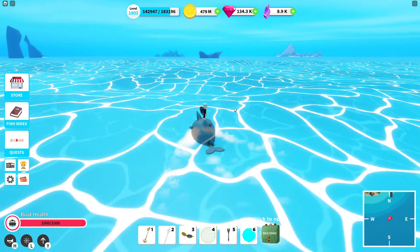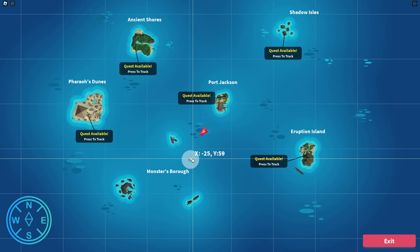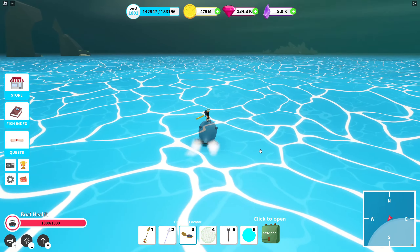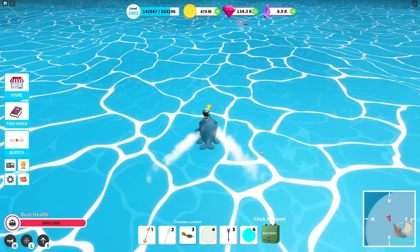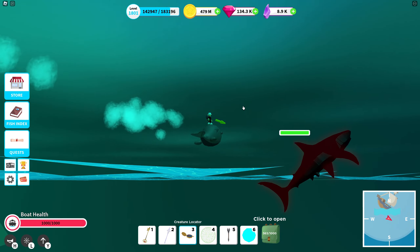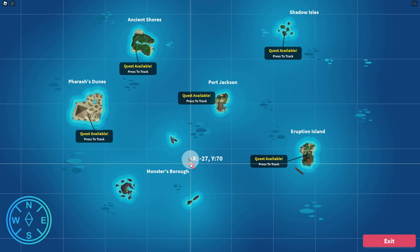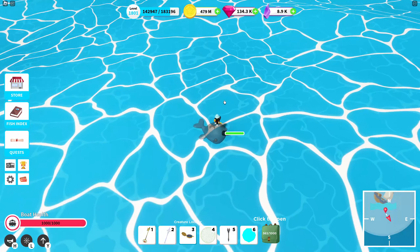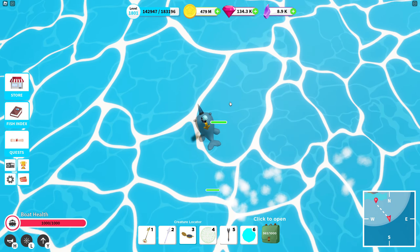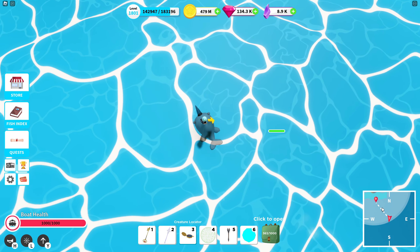We're going to visit an epic shipwreck down here. I'm using the narwhal right now for convenience. There's a shark here and since it's not affecting me I'll put a marker on the map roughly where I spotted it — now I know where I've seen it. And there's a second shark down here too.